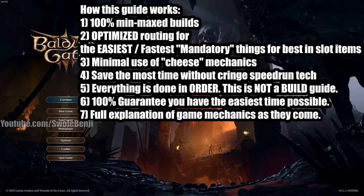This guide uses minimal cheese mechanics. There are things in the game you can do to make it really easy, like using barrels and camp casting — I'll explain all of that later as we get to it, but you don't have to use them if you want a harder challenge. This will also save you the most time without cringe speedrun tech like stuffing bodies into boxes and glitching them off the map. No glitches at all in this run.